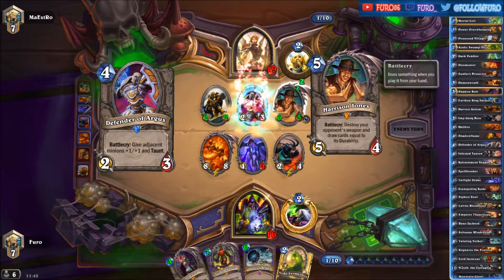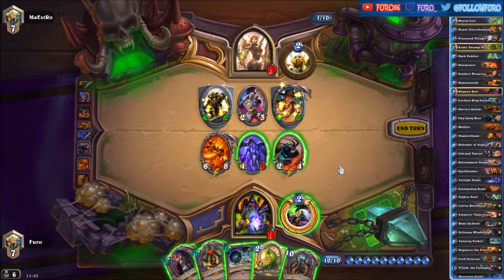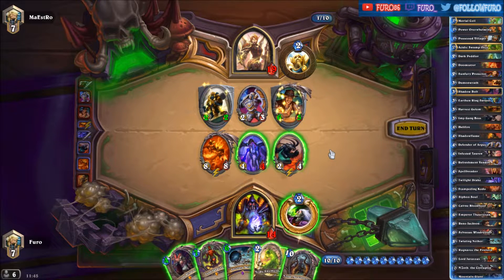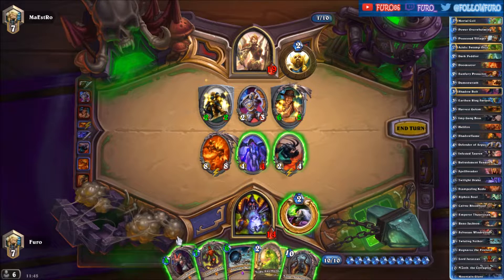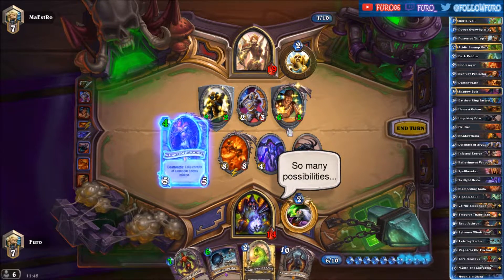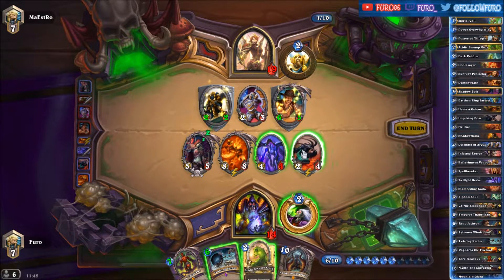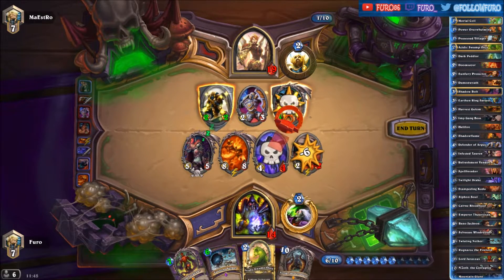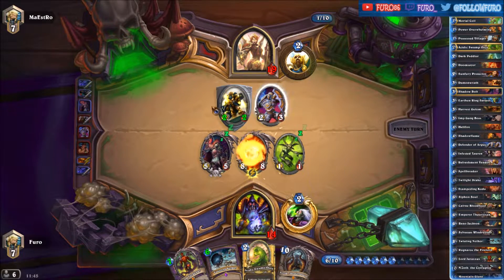Also playing Harrison Jones. There are the Deathrattle minions — we didn't play that many, so in fact it should only be the Possessed Villager. The Deathrattle minion is not worth it right now. So many possibilities — let's drop the Sylvanas. I guess he will kill the Harrison Jones and hopefully the Ragnaros will hit one of his minions.